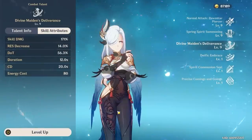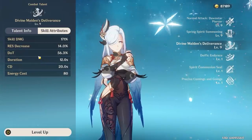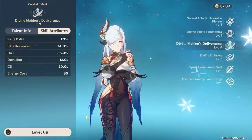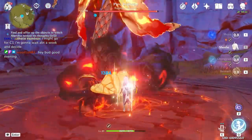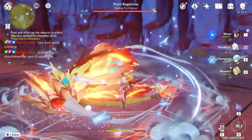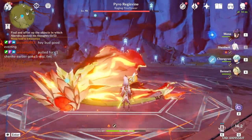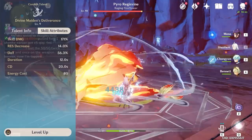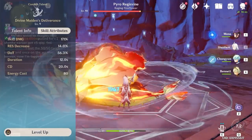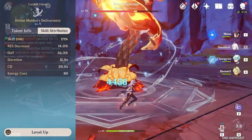The main purpose of Shenhe's burst is to lower enemy resistance — either cryo or physical. It does some damage over time, and importantly her burst snapshots, meaning whatever stats she has at the moment of casting are applied for the full duration. The downside is the duration is too short, the cooldown is too long, and the high energy cost of 80 means you'll need significant energy recharge to keep the burst up consistently.